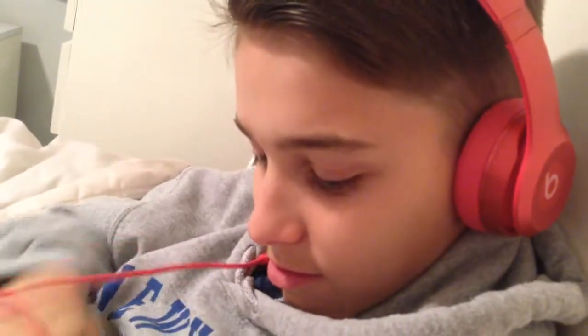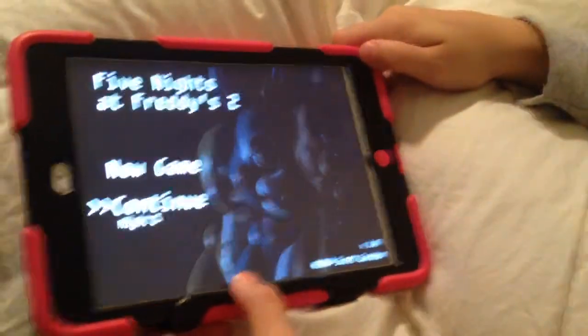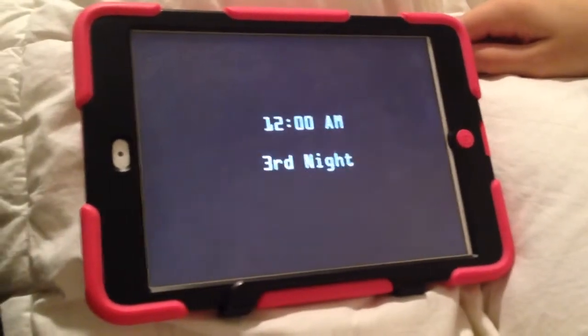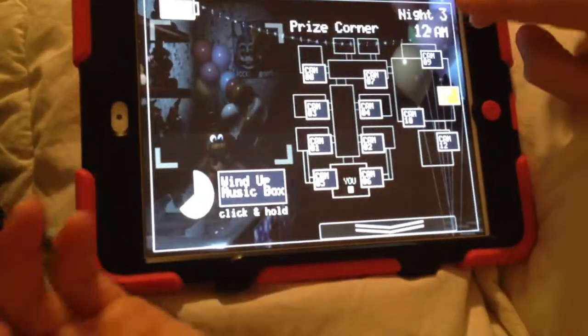What is up guys? Today we are playing Five Nights at Freddy's 2. It hasn't been requested, we just really wanted to play it. We're on night 3 as you can see, so we're just gonna get started. At the end we're gonna show you a little bit of a surprise — like a cheat and a guide — so let's get started. This is the camera, if you guys have never played before, I'm going to show you everything: what to do.